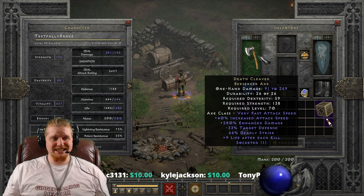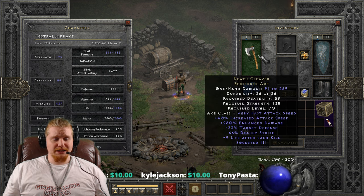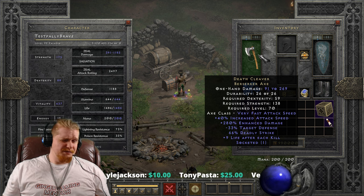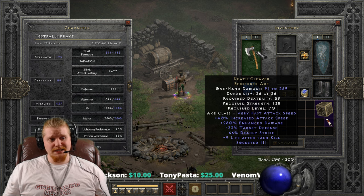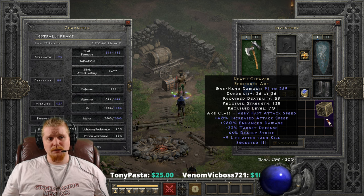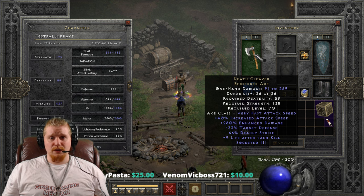We also have plus 9 to life after each kill, which isn't a lot — it varies from 6 to 9, which feels a little low for a level 70 item when people are rocking anywhere between 1,000 to 4,000 health.